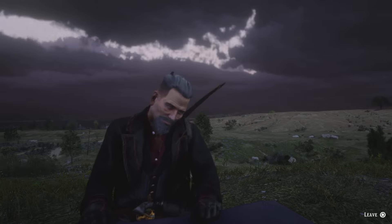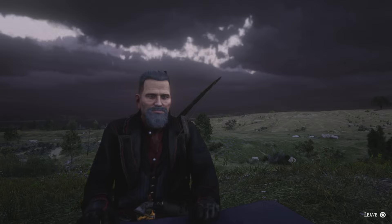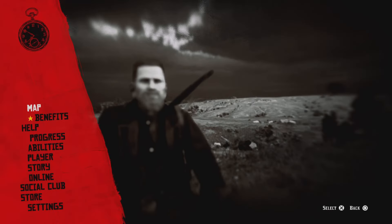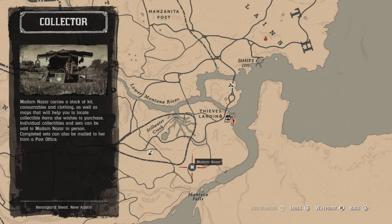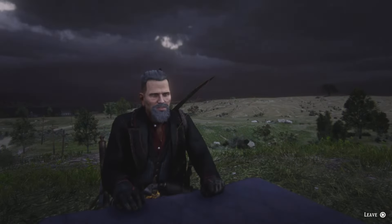Hello cowboys and cowgirls, this is Hacker, welcome to the channel. Today is Saturday, August 3rd. Here's the list of daily challenges and Madame Czar's location. I overslept today, so Madame Czar is going to be located down here at Manteca Falls. The nearest fast travel is going to be McFarlane's Ranch, so let's get on them dailies and get her done.